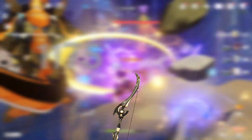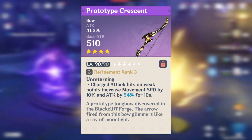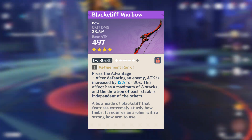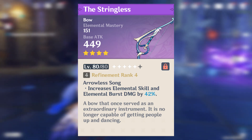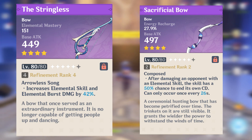For 4-star weapons: the Prototype Crescent is a really good free-to-play friendly option — just craft it. Its substat is attack, and hitting enemies on weak points increases attack and movement speed by 10% for 10 seconds. The Blackcliff Warbow has a crit damage substat and increases Ganyu's attack up to 3 stacks every time she defeats an enemy, though it does require spending coins. The Stringless is better for a support Ganyu — its substat is elemental mastery and it increases elemental skill and burst damage by 24–48%. A Sacrificial Bow is also good for support, with an energy recharge substat and a chance to reset her skill cooldown.